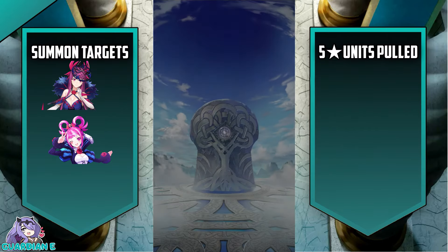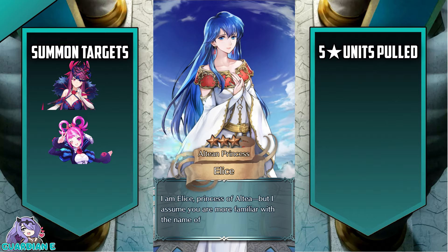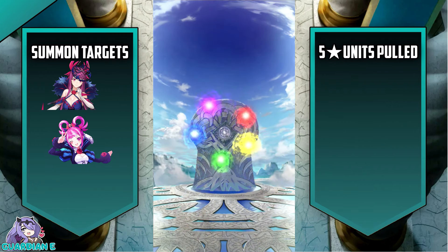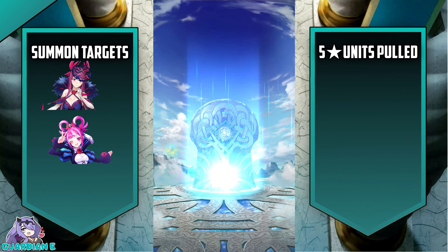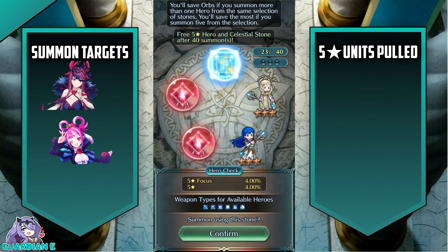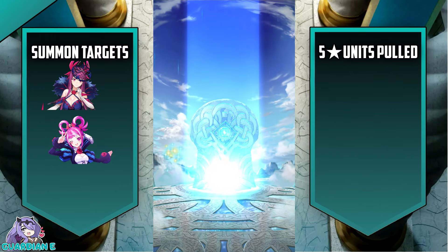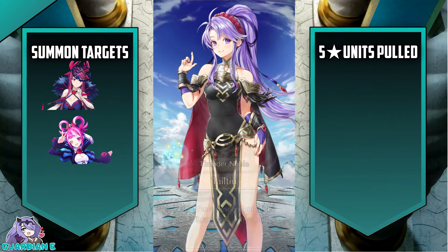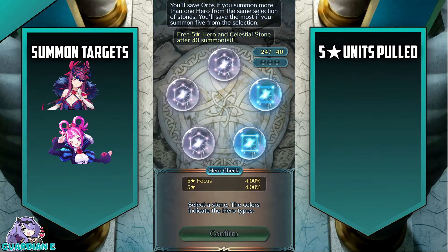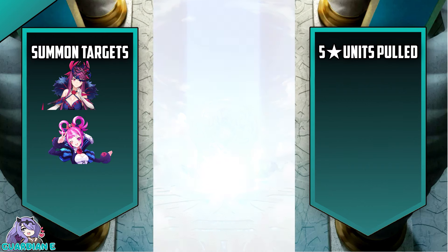At least they're not giving me false hope — if it's a four-star then they're at least dangling something before dashing my dreams. But if it's just a three-star, we can immediately rule out getting anything good. These three-stars, get out of here. We're so many years in at this point, I feel like they could revamp the summoning animation. A full circle of three-stars.